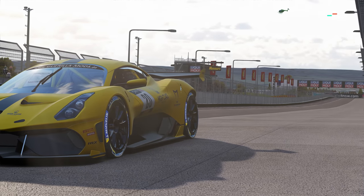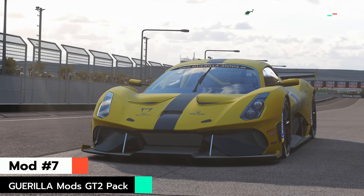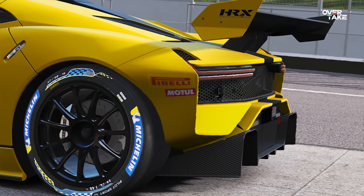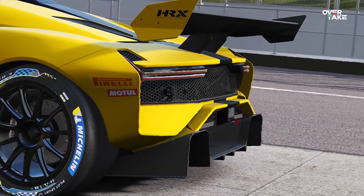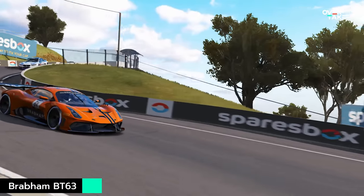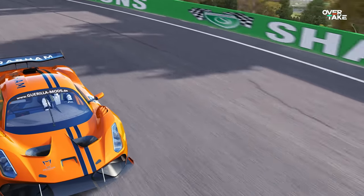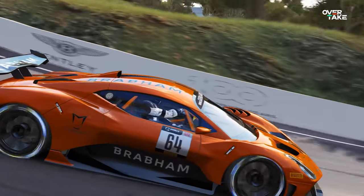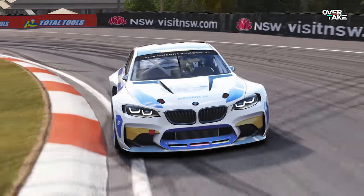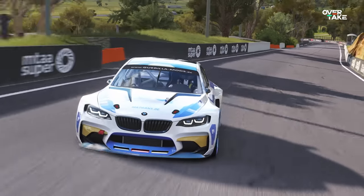Waiting at P7, I have another car pack — the GT2 pack from Guerilla Mods. You can find the pack featuring seven different cars on their Patreon page for only about a dollar a month. There are even more cars planned for the future. My favorite beast among those really beautiful cars is the Brabham BT63, which just embodies track racing for me. The Australian sports car manufacturer from the son of former F1 world champion Jack Brabham really outdid themselves with the BT63 — it's just thrilling to drive. The pack also features cars you can't find anywhere else, like the fictional BMW M2 GT2.